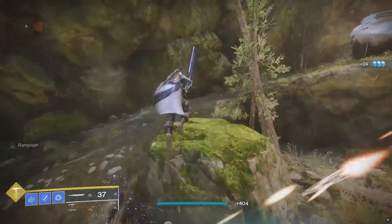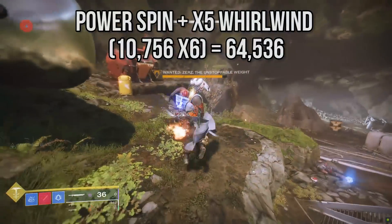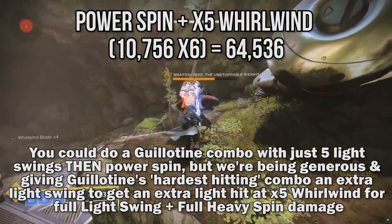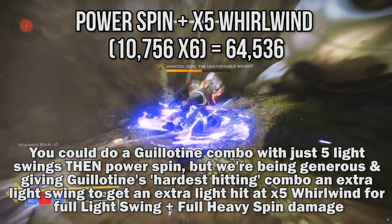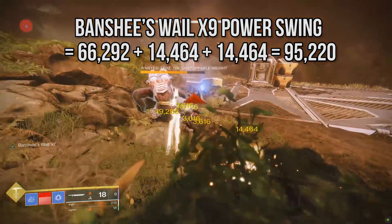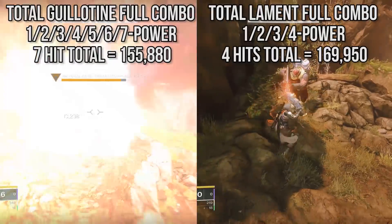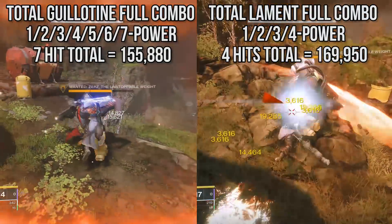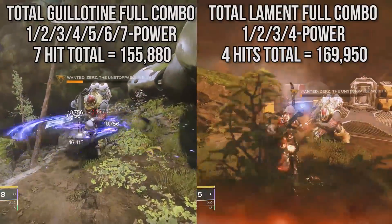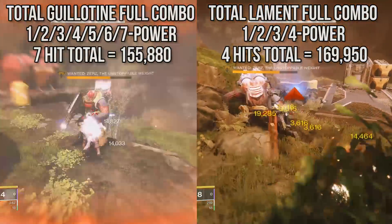Now that we have all the numbers, let's compare the damage output of each sword's maximum combo. For the Guillotine, that would be light swiping up until x5 Whirlwind — which takes 6 swings — then unleashing your heavy spin attack. For Lament it is 3 revved light swings, then unleashing the heavy overhead slam. There's no denying it, Lament hits harder. The numbers 169k to 155k look kind of close, but remember, Lament achieved those numbers in 4 swings where Guillotine requires 7 and still falls short.